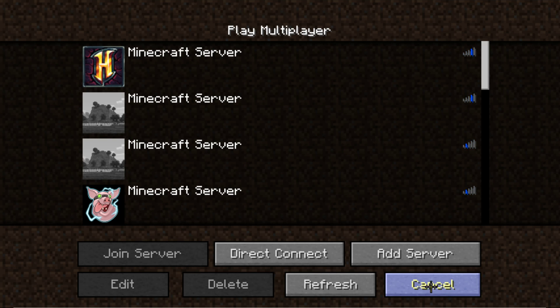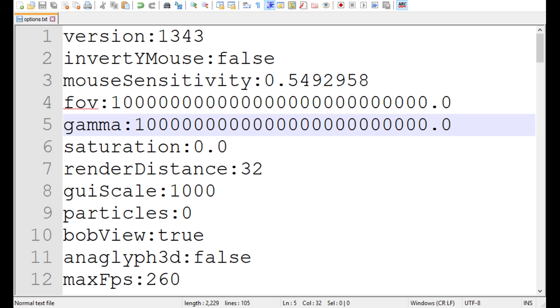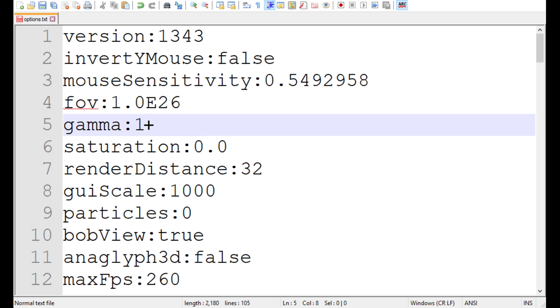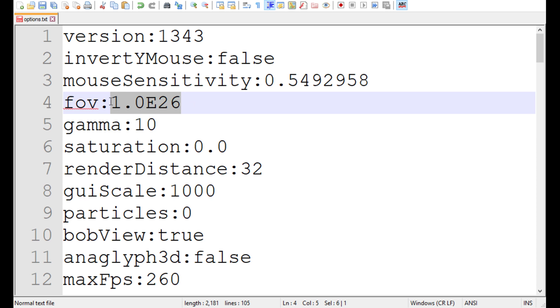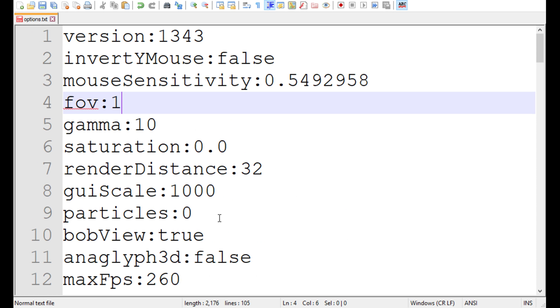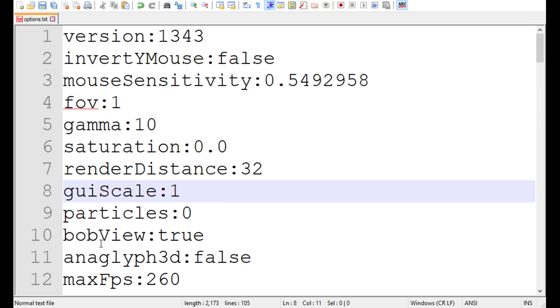Let's disconnect and close the game. Now that we're back here, we can look at this. Let's update the numbers — put this at 10, and let's change the FOV to 1. I don't know what this means, let's try changing that. Let's copy it first, just in case we do some serious damage.